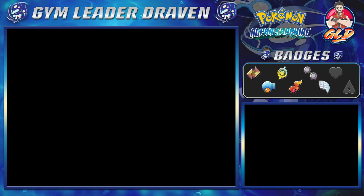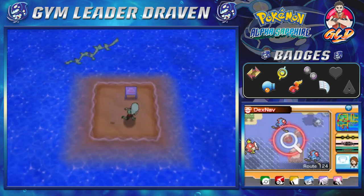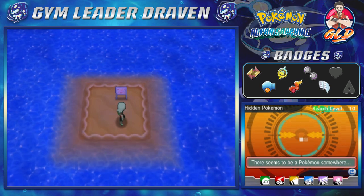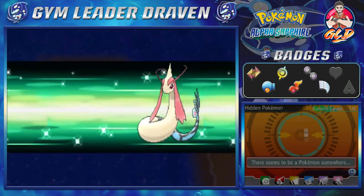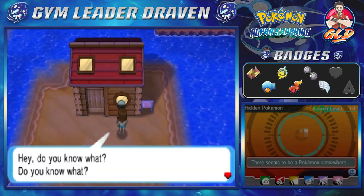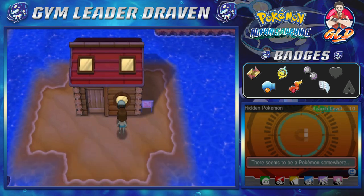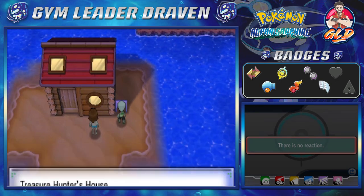Nobody never said that going to Mossdeep City would be easy - we definitely never said it was going to be easy. As you guys can see we're going to be seeing some bays right here. It looks like there is a hidden Pokemon close by, but I'm not in the mood for capturing anything right now. Let's go ahead and surf our way right here. If you go to this girl, she's like 'Hey, do you know what?' And I'm like, 'No, I don't know what.' So this is the Treasure Hunter's house.